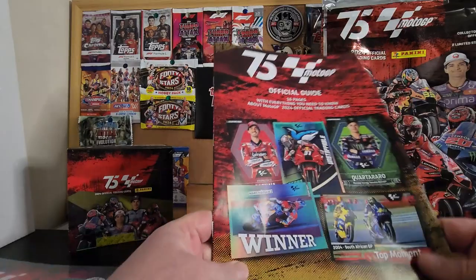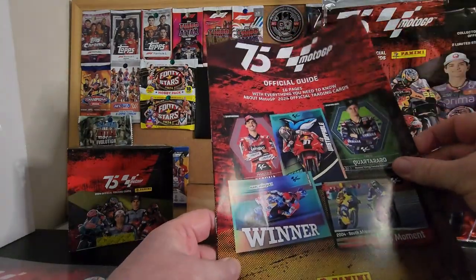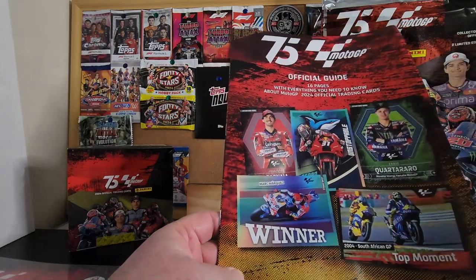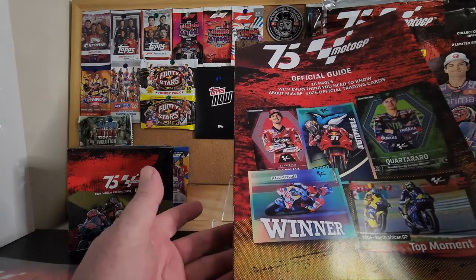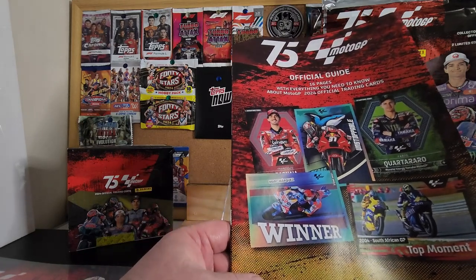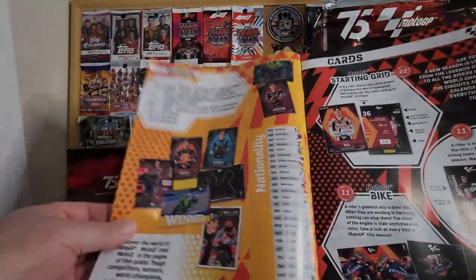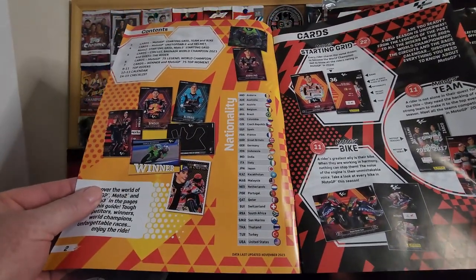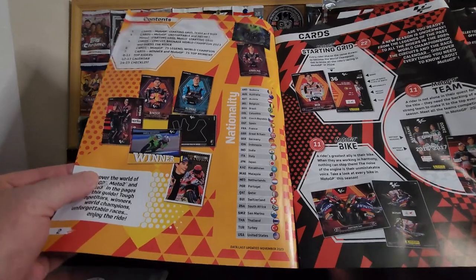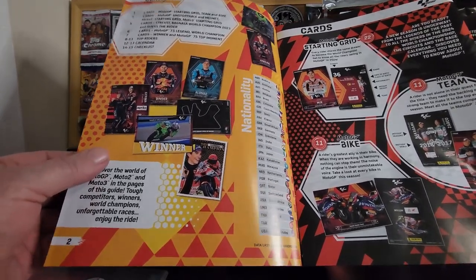But before we get into the cards — the guide, this is the stuff I like. This is the thing I like in starter packs. I'm used to opening the top starter packs for the F1 and the match attacks for the football. The good thing is you learn. If you don't know who's who in the zoo, these allow you to know what's what and who's who.